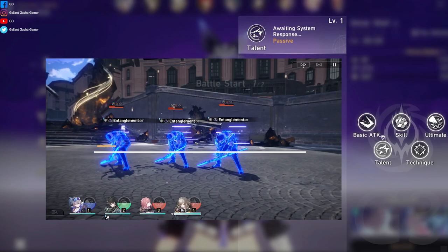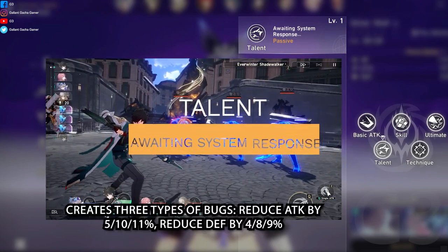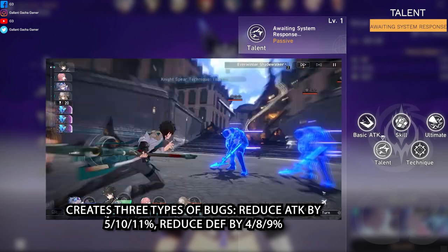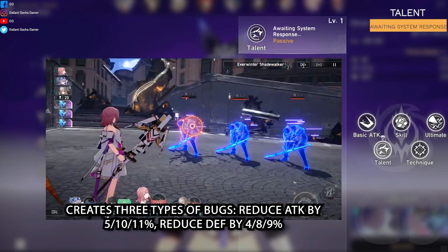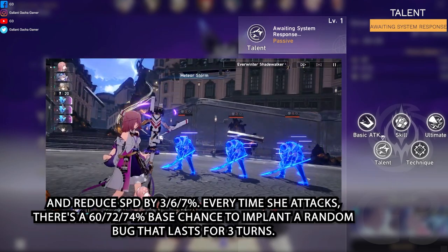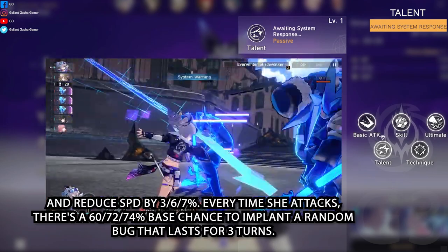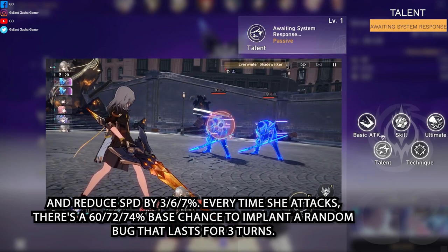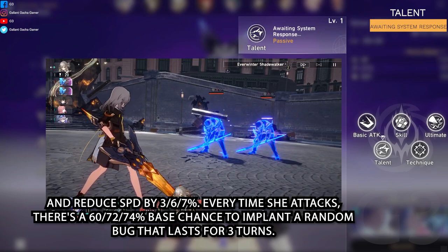4. Talent: Awaiting System Response. Creates three types of bugs. Reduces attack by 5/10/11%, reduces defense by 4/8/9%, and reduces speed by 3/6/7%. Each time she attacks, there is a 60/72/74% base chance to implant a random bug that lasts for three turns.